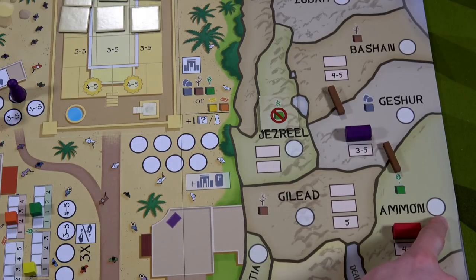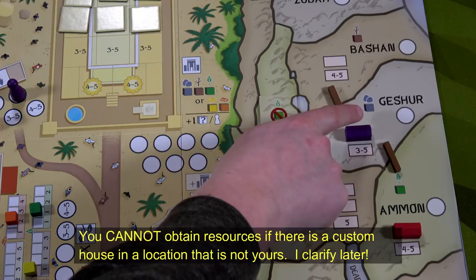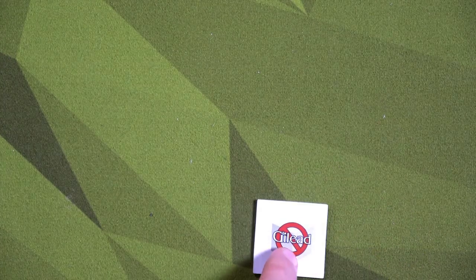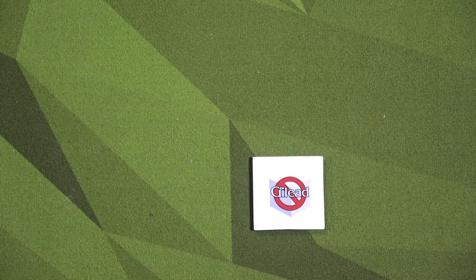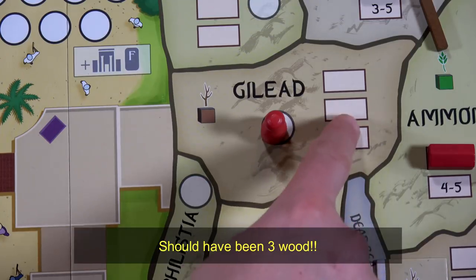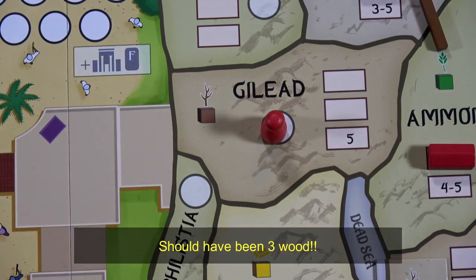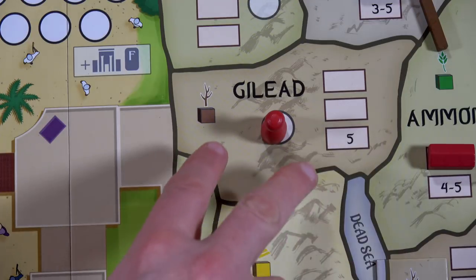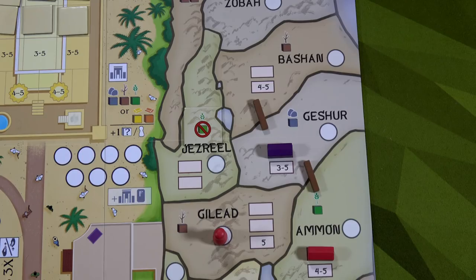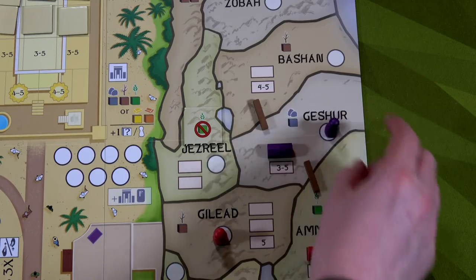Now if I go to Gesher, as long as there's no worker there, I can collect food, stone, and wood. We move back to Jeroboam — drawing Gilead from the bag. He'll place his worker there and simply gain one wood. If he had a custom home there he could use connected roads, but there's no custom home here, so nothing else he can do.